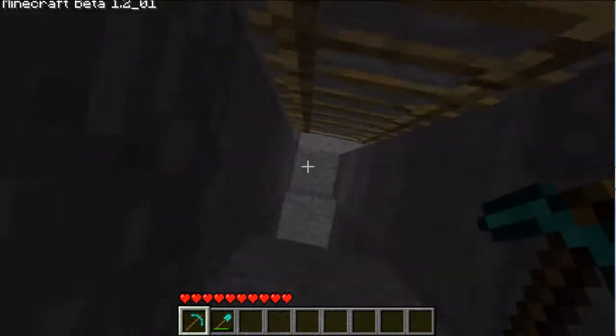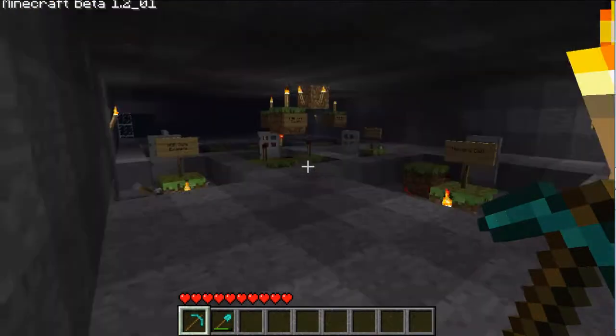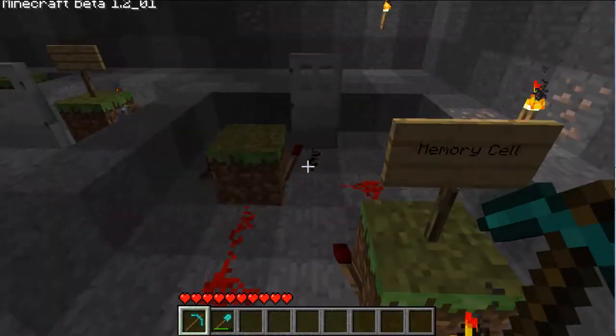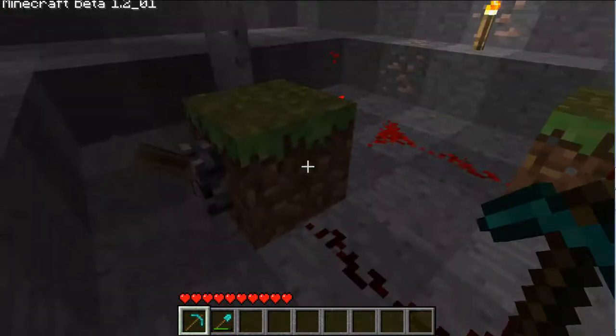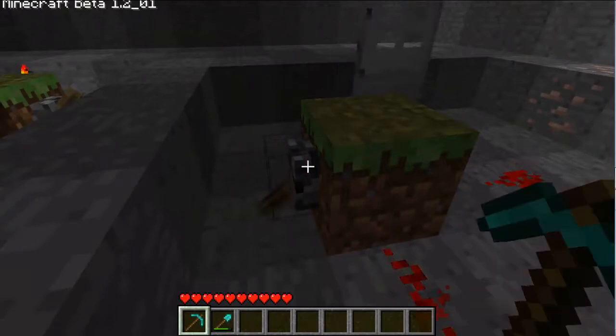Let's go to the redstone testing facility. Let's start off over here. This is a memory cell. I'm not really sure how this works. See, the door is closed. If you flick this switch, then it opens. If you flick it again, then it's closed. If you flick it again, then it's open.